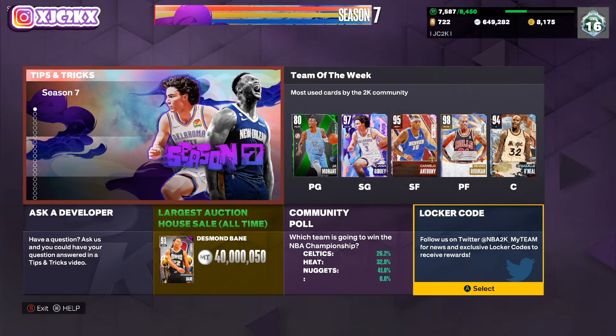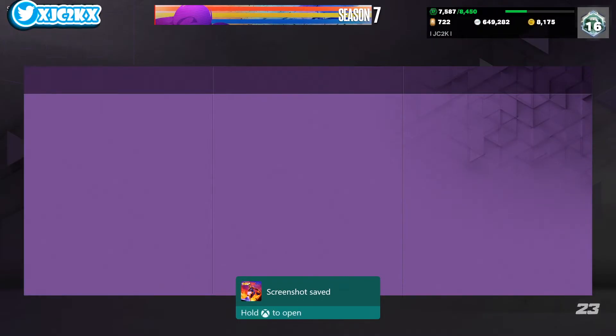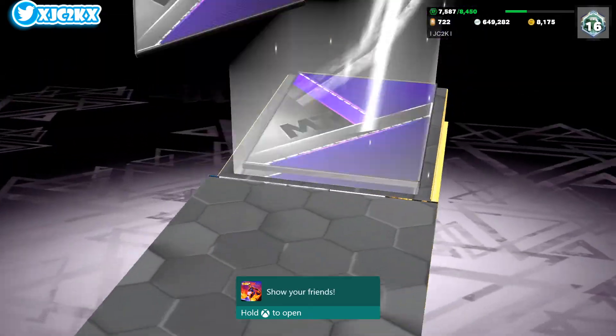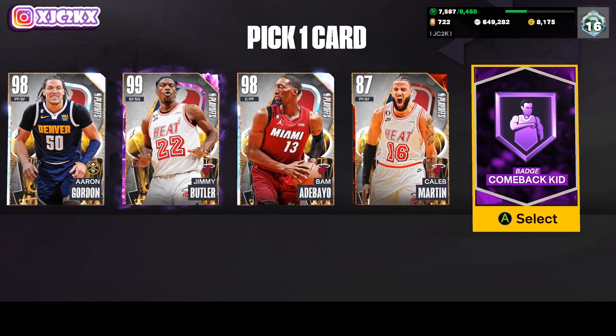The full locker code is 2K23-Finals-DEN-MIA. That's the whole locker code. Really a huge W right here as well. I'm taking a screenshot for the thumbnail and as y'all can see, every single player here in this locker code does evolve to Dark Matter.